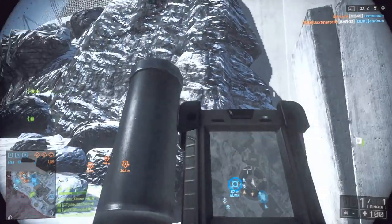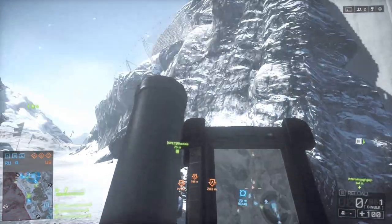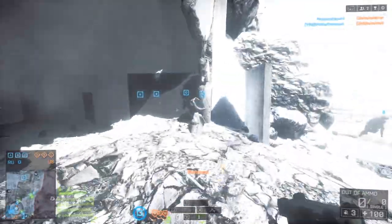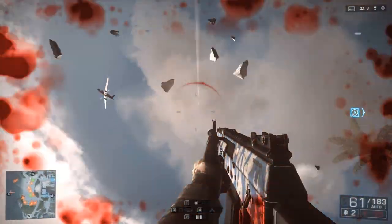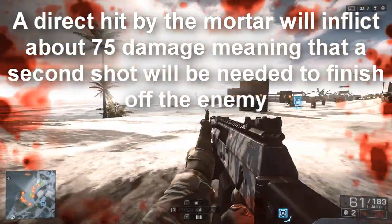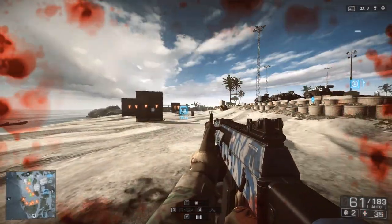For accuracy with the mortar, don't continuously fire on a group of enemies. Instead, fire once and wait for the expanding crosshairs to come back together before firing again. If you spam fire, the reticle expands and your shots become less accurate. Waiting for the crosshairs to converge gives you much more accurate follow-up shots with the mortar in Battlefield 4.